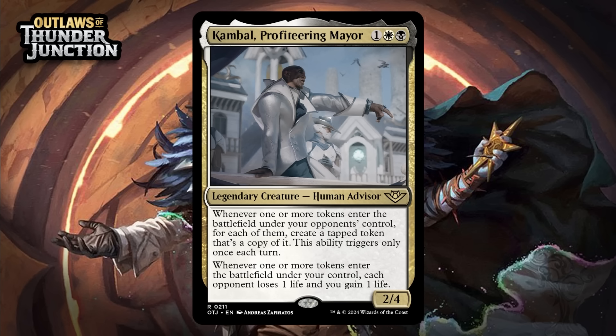Next up, it's Comball, Profiteering Mare, which for one generic, a white, and a black is a 2/4 legendary human advisor at rare. Whenever one or more tokens enter the battlefield under your opponent's control, for each of them, create a tapped token that's a copy of it — this ability triggers only once each turn. Whenever one or more tokens enter the battlefield under your control, each opponent loses one life, and you gain one life. This is a pretty good token payoff. Black-white likes to make tokens, so you're going to be able to trigger that second part a lot, and your opponents are likely to make tokens too. Comball with just the drain life effect would be a really good card for black-white decks, and sometimes you're just going to get free tokens because your opponents are making tokens. Keep in mind, this counts treasure too — it's not just mercenary tokens. This looks pretty good to me overall — giving him a B.